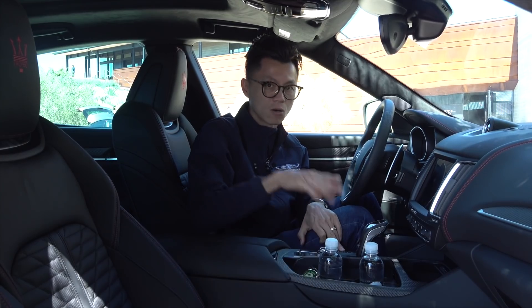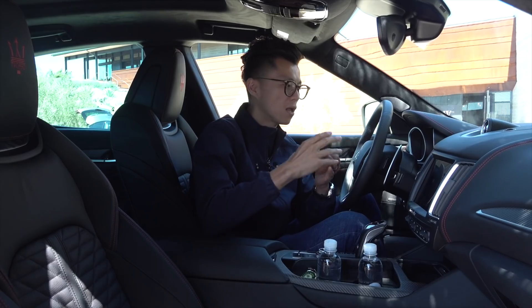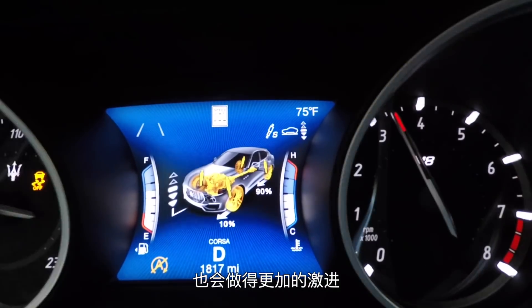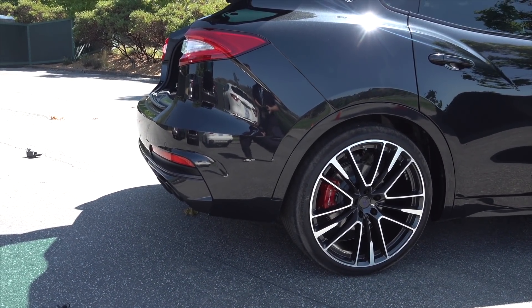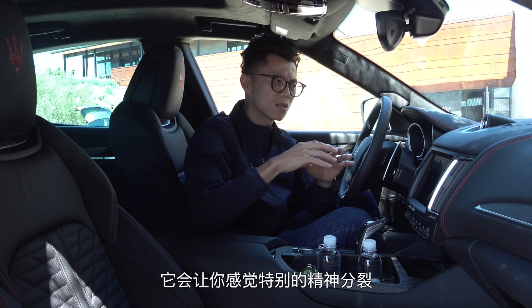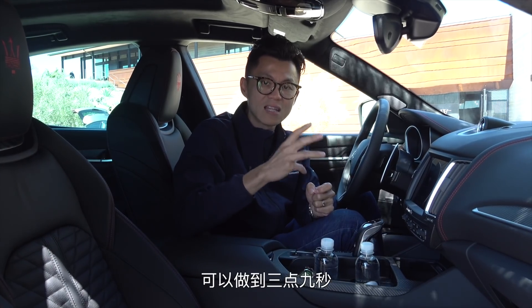A track-mode SUV is genuinely rare. When Corsa is active, the chassis stays at its lowest, the gearbox responds faster and more aggressively, keeping revs at around 3,000 rpm. The throttle-to-throttle-body mapping becomes far more aggressive, and the exhaust note becomes especially intense. You really don't feel like you're in an SUV at all. The car also supports launch control in Corsa mode, delivering a 0–100 km/h time of 3.9 seconds.